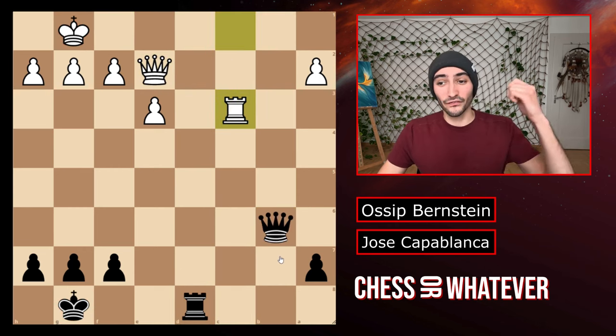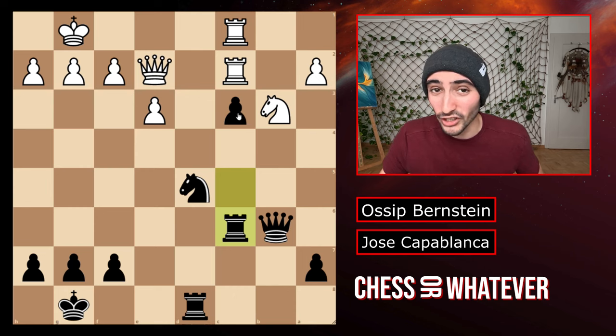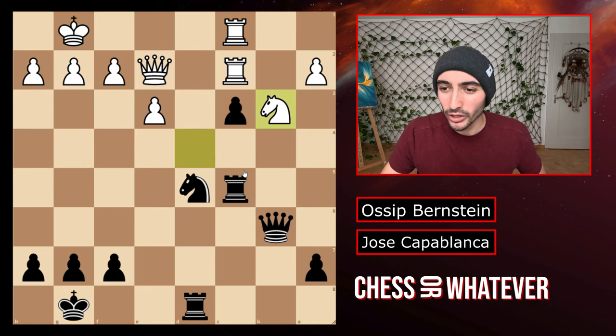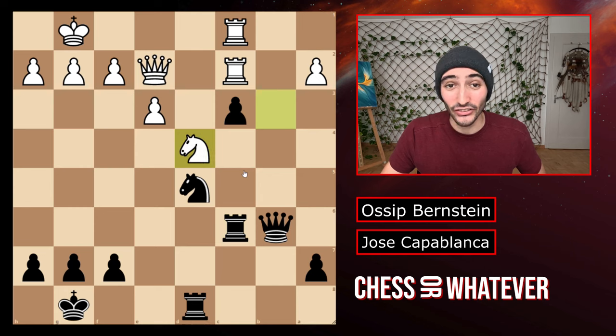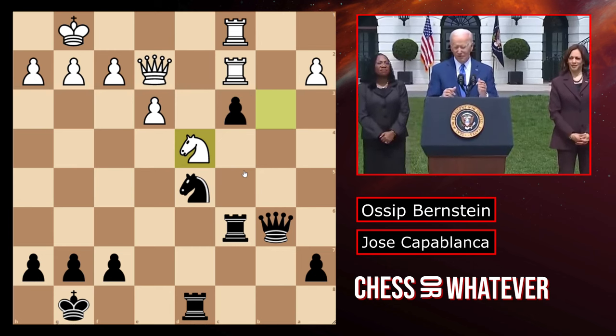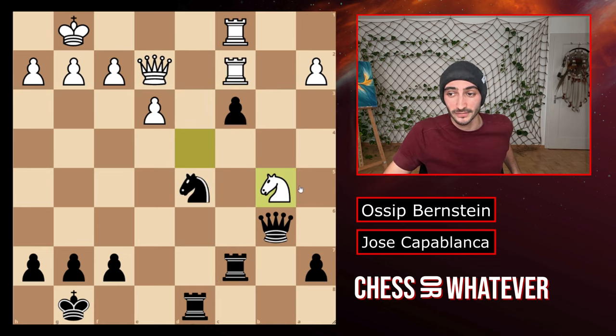So if we rewind back even further and think about what I said here — this pawn was the only asset black had. If black gave it away on purpose he had to see this. Why would he have started shuffling if he did not see this? Very clearly he just laid this trap out five moves in front for Bernstein and just waited for him to take the bait and play this incredible tactic. I really hope you enjoyed watching. If you liked the video please like it and let me know in the comments if you saw the incredible tactic that Capablanca played here. I hopefully see you again next week with another video on chess.